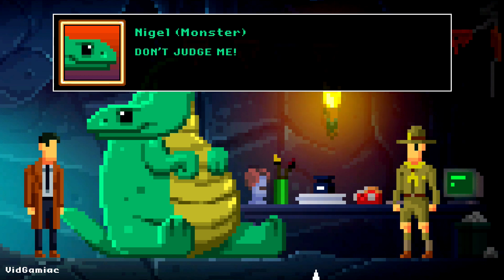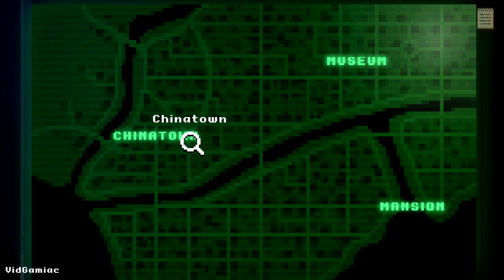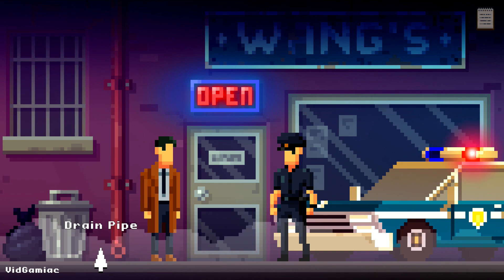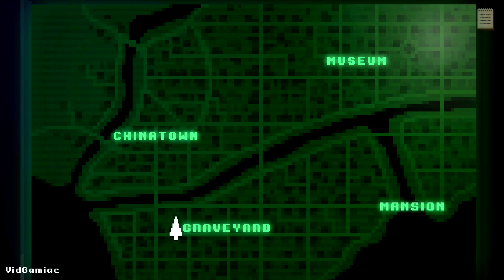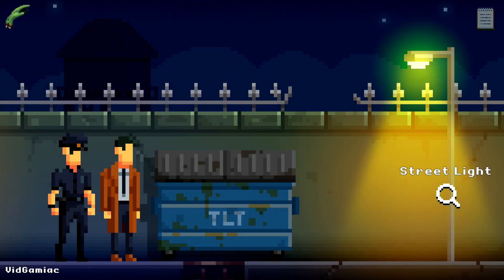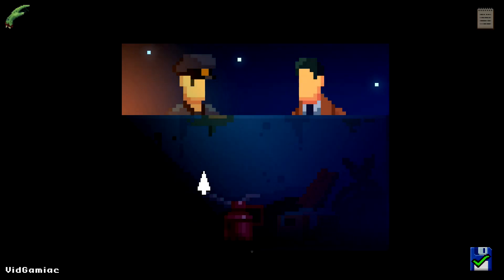Then we are going to wrap up our achievement during case six. There are going to be two bins that you need to grab and both of these are going to be story related. The first one is going to be done during the Chinatown arc, right here in front of the antique shop — this is where you get the broken tennis racket that you are going to need. The second one is going to be done towards the graveyard arc. Right before your two characters split up, you are going to need to look inside this dumpster in order to find an oil can. Once you open up the dumpster, that should be the 10th and final bin given that you have the rest of them.